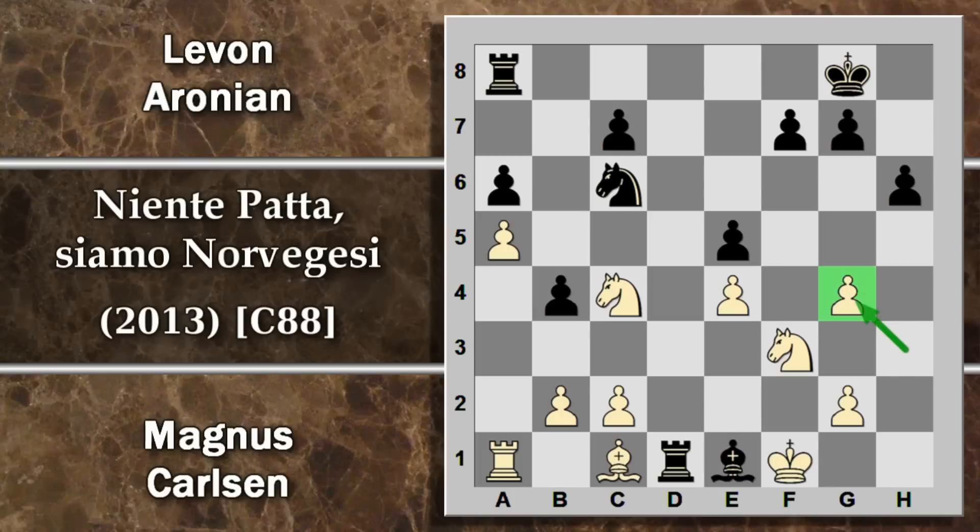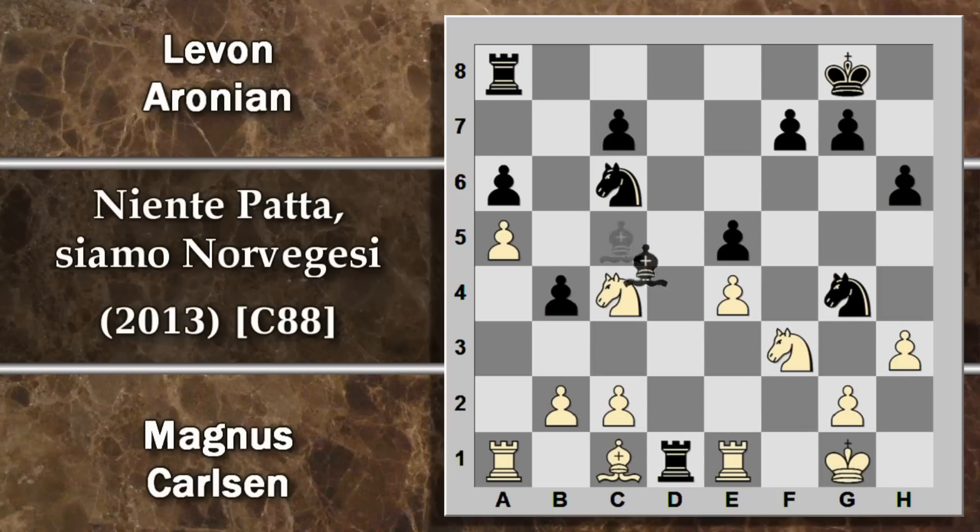Il bianco ha due modi per parare questo scacco, entrambi fallimentari. Ad esempio torre E1: segue alfiere per F2 e poi perdita di materiale, perché se il bianco prova a catturare il cavallo va addirittura a stare peggio: c'è questo scacco di scoperta e poi il nero cattura anche un altro pezzo. Alternativamente poteva anche interporre il cavallo, però il nero continua il proprio attacco, minaccia la torre, e anche se il bianco cattura il pezzo, il nero si rifà con la qualità in più. La situazione è veramente pessima.